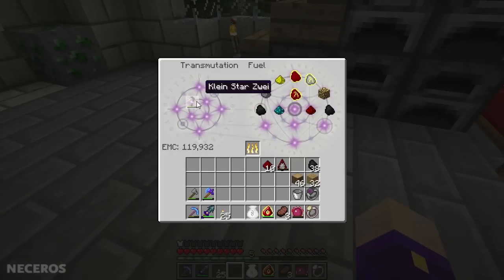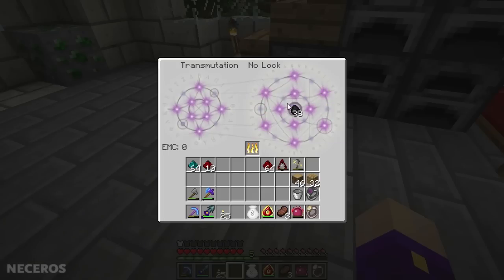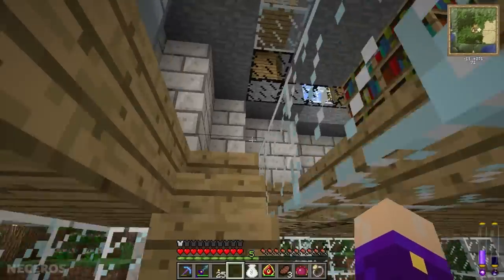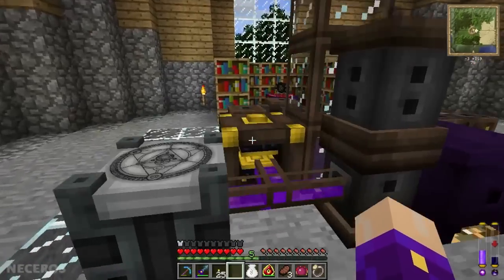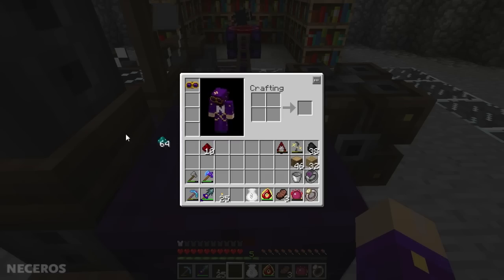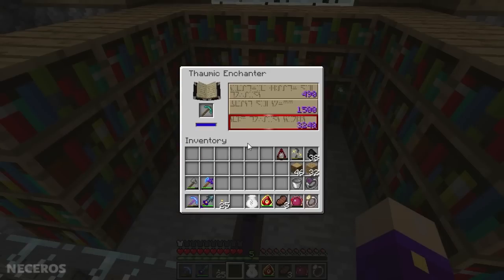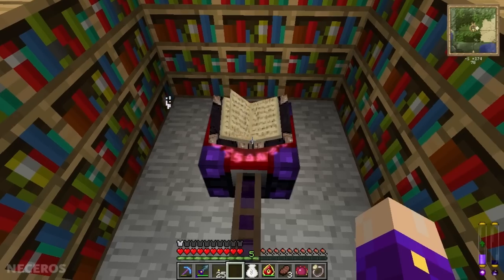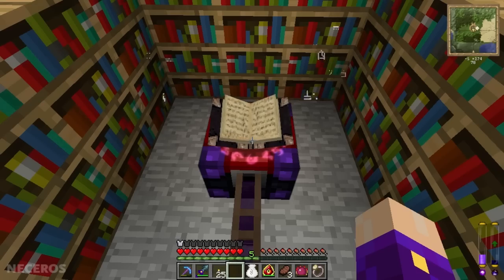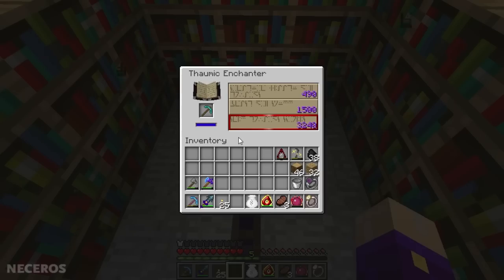Let's fill it up and get another stack. I don't really know the values of vis in items. Let's cook up, do your thing - give me a pickaxe. I think I'm going to try to use the Mercurial Eye on that wall to protect it, but I think a lot of it's gonna be handiwork - I'm going to have to do most of it by hand, which is fine.